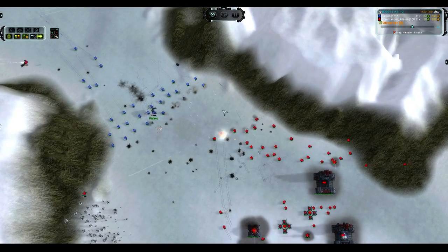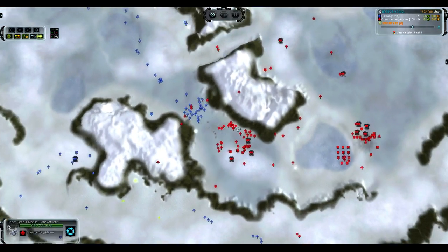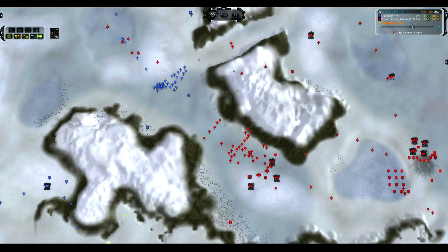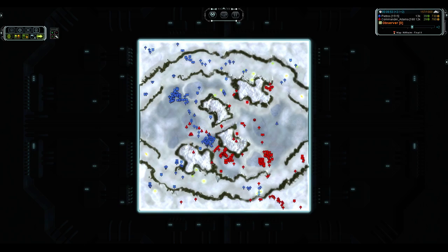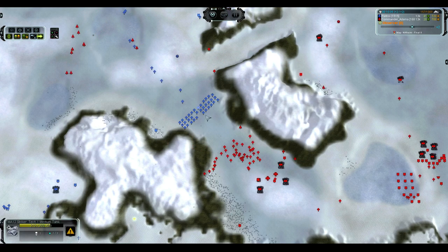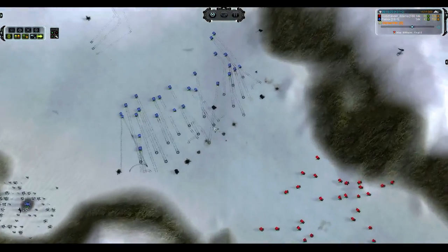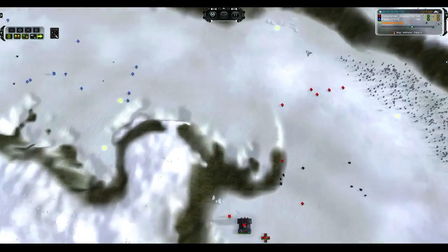Both players are on 4,800 reclaim, running neck and neck at 36 income to 33. So everything is essentially symmetrical between these two players. Pietros has shed about half of his health. Tanks are moving in, and the same principle that applies to the bombers also applies to T1. Normally I would say large amounts of UEF T1 artillery is a mistake, but in this specific instance it's actually working — when all the tanks get clumped up in the gap, those Lobo shells are devastating. They've got just enough AoE and plenty of damage to put down some serious hurt on those groups of tanks.